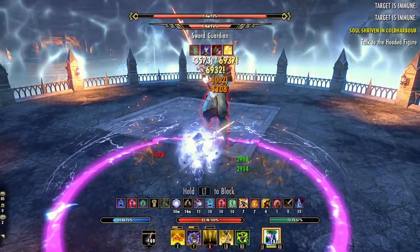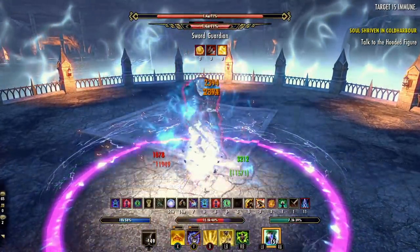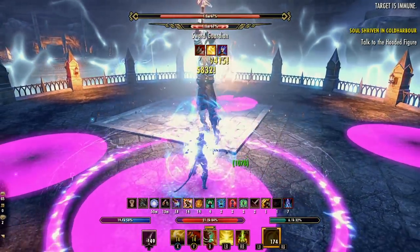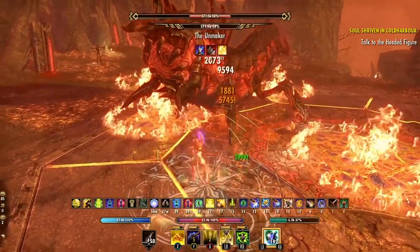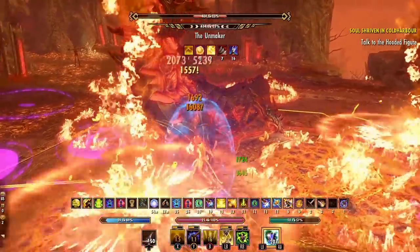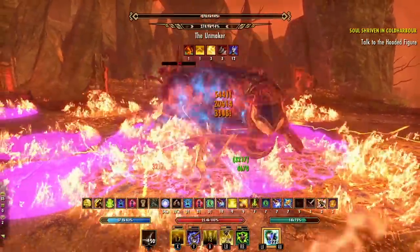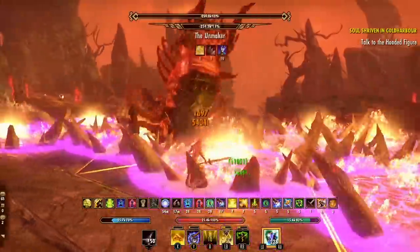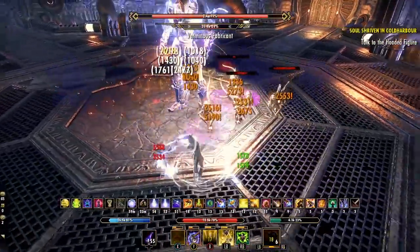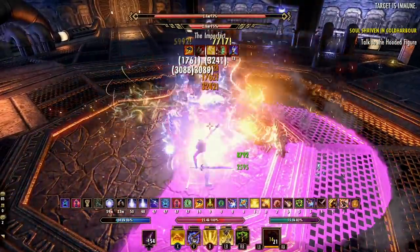Welcome back to the channel. This is another updated hybrid setup for the Elder Scrolls Online — the hybrid paladin build. It's now stronger than ever in Update 33, with better healing, much better damage, and up to four damage shields for amazing survivability. This build can play solo or in a group with a companion, and it does it very well.